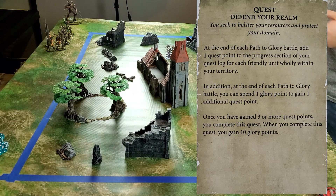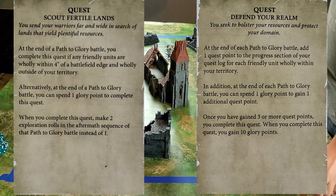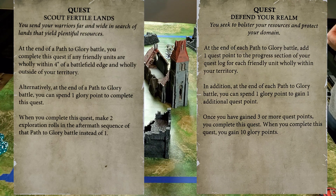For my quest I chose Scout Fertile Lands. At the end of the battle, if I have any of my units wholly within four inches of the battle edge and outside my starting territory, I achieve it. If not, I can spend one glory point to achieve it anyway. When I do, I'll be able to make two exploration rolls on the after-match sequence instead of one. I'm trying to get more lands and open up slots because Sylvaneth are very reliant on monsters and wizards, so I need slots for future upgrades.